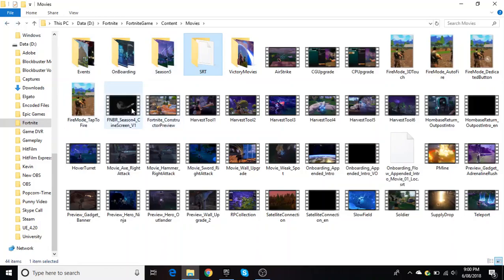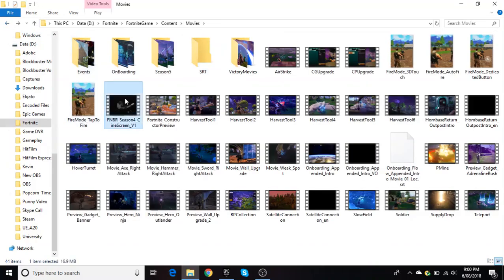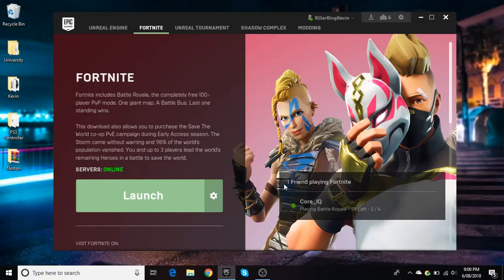Also delete the FNBR Season 4 cinematic screen file. I'll show you right now — I deleted this and this, so it's now gone. What that does is get rid of those cinematic files that are corrupted, and you should stop crashing.